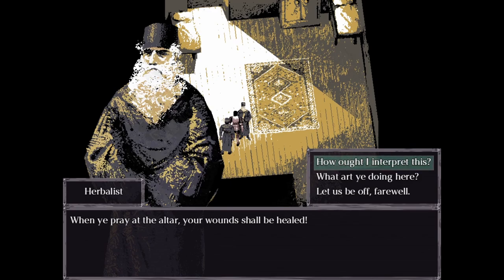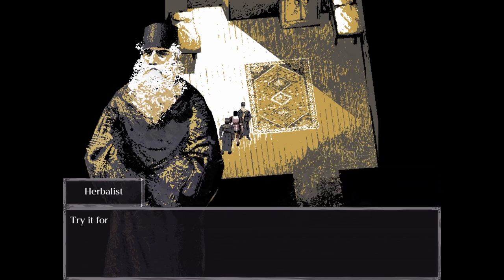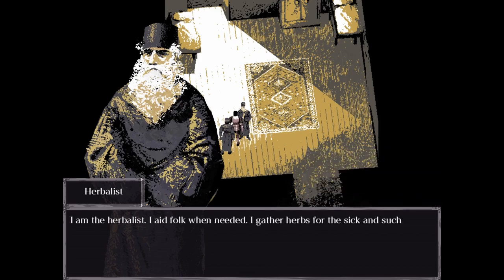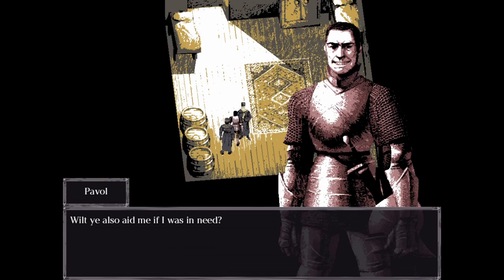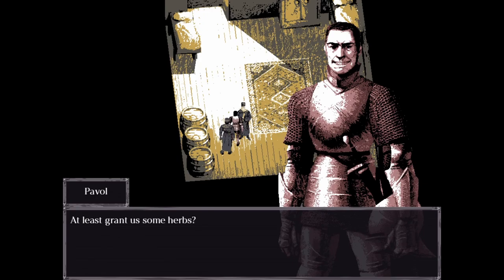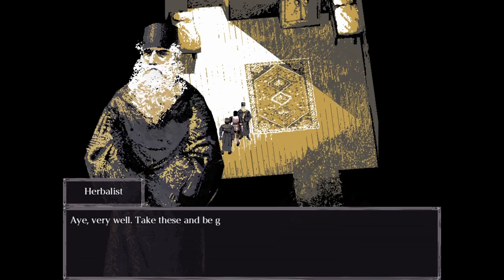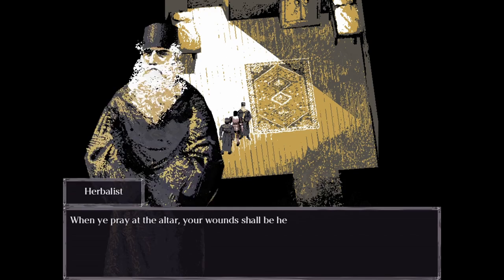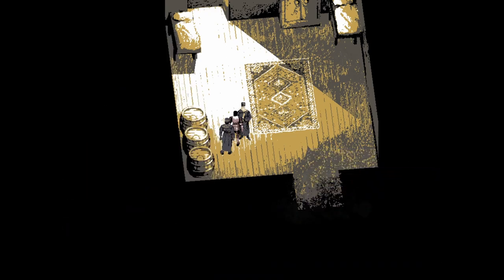"When ye pray at the altar, your wounds shall be healed." "How would I interpret this?" "Try it for thyself, in our chapel or even in the village church." "I'm the herbalist. I aid folks when they need it — I gather herbs for the sick and such." "Will ye also aid me if I was in need?" "When something troubles thee, go pray at the altar. At least grant us some herbs." "Aye, very well. Take these and be gone."